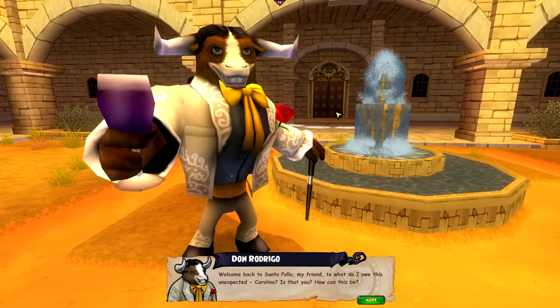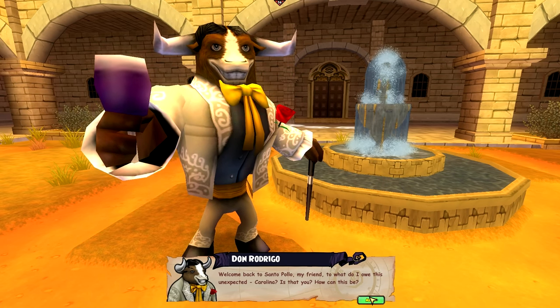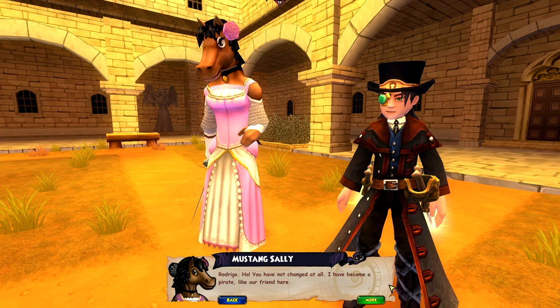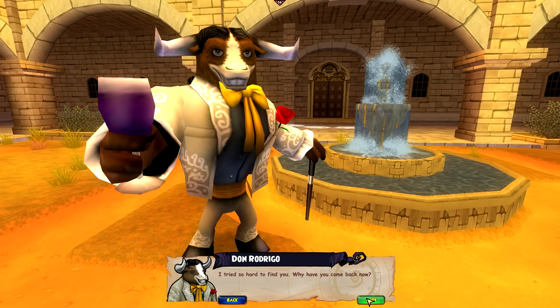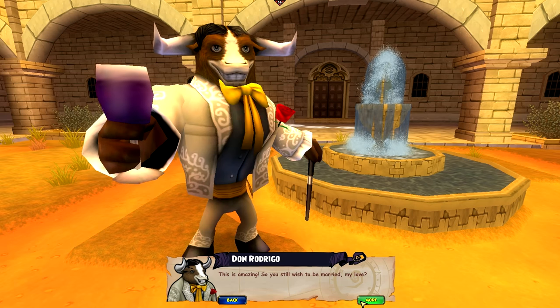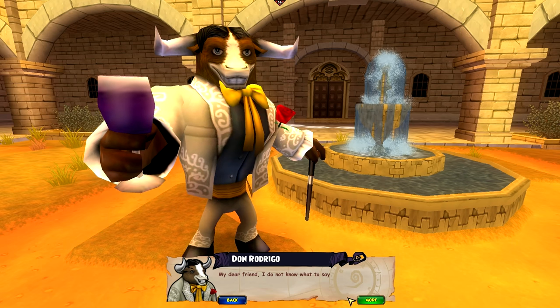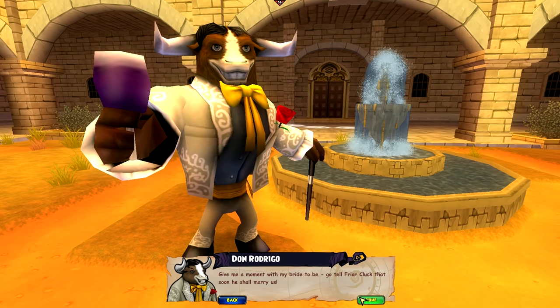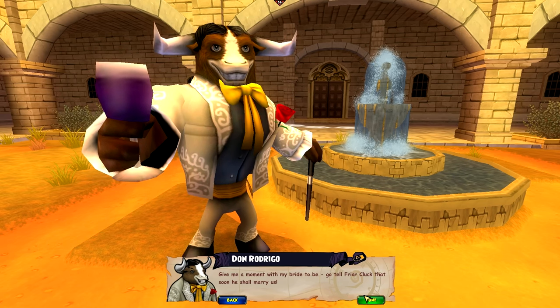Welcome back to Santa Pollo, my friend. To what do I owe this unexpected? Carolina? Is that you? How can this be? Rodrigo — ha! You have not changed at all. I have become a pirate, like our friend here. I tried so hard to find you. Why have you come back now? Listen to me, my love — all our prayers are answered. A friend here has secured my father's blessing from beyond the grave. This is amazing! So you still wish to be married, my love? Of course. My dear friend, I do not know what to say. Go tell Friar Klock that soon he shall marry us.